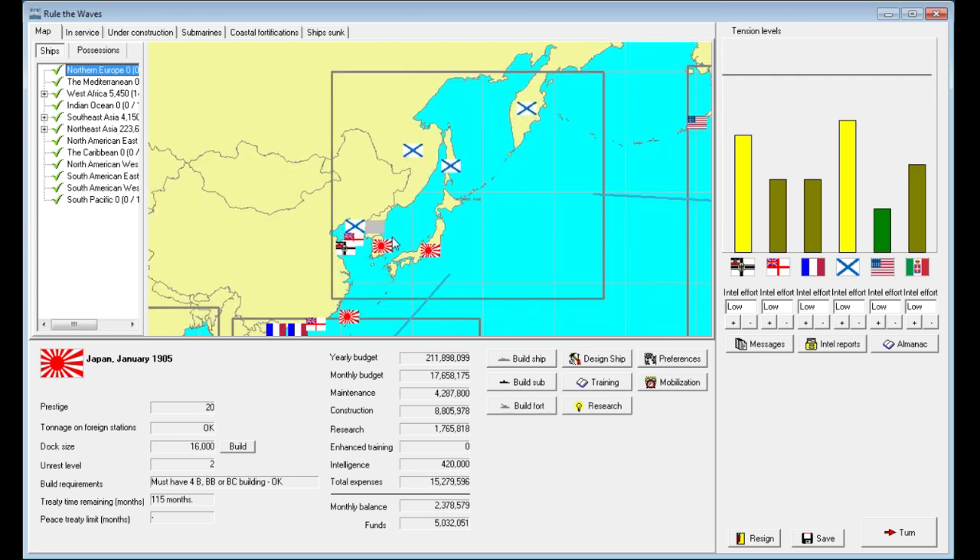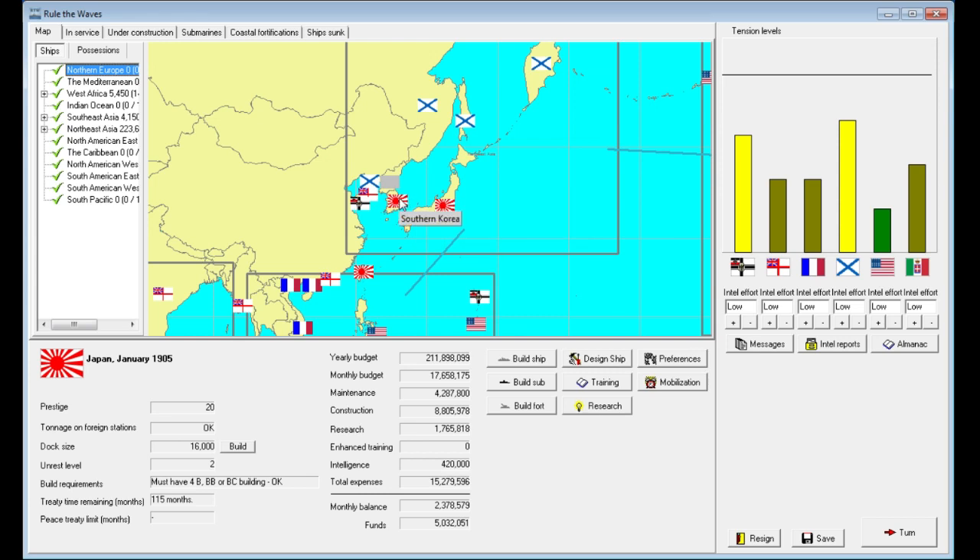The reason I mention those different countries with areas in our region is that we've been seeing tensions rise over the last couple of turns. We've seen tensions with Russia rise up to a nine and Germany to an eight, so we're really in that danger zone with both those countries where we could be seeing a war break out before much longer.